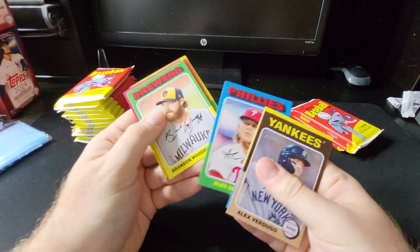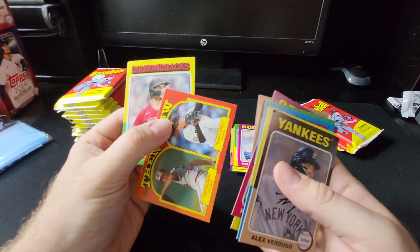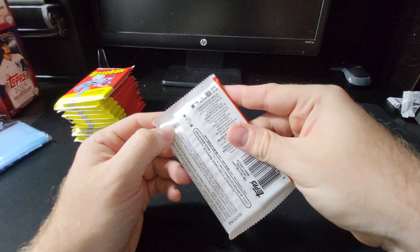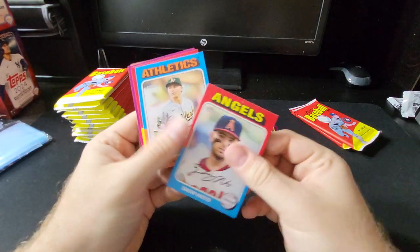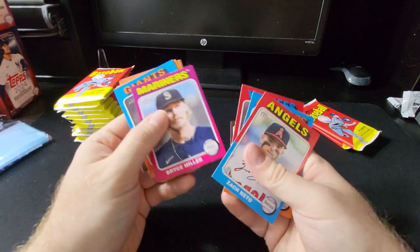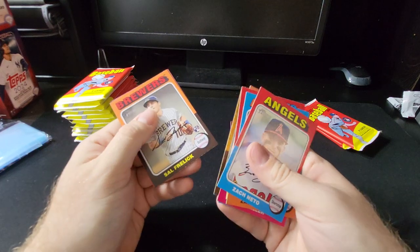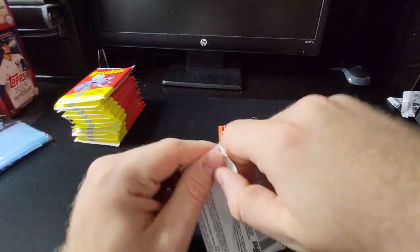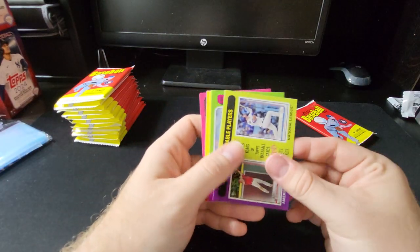Just like I said in the last video, I have a love-hate relationship with the '75 set. I do have a few '75 cards of some players I like on the White Sox from back then. I think the minis were a cool little gimmick they did back then, but it's a separate set now unfortunately — I wish it was an insert. There's a nice-style Freelich, and we're looking for the all-red borders in these as well.